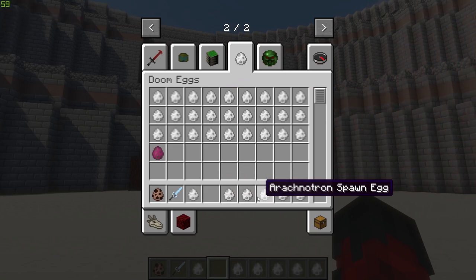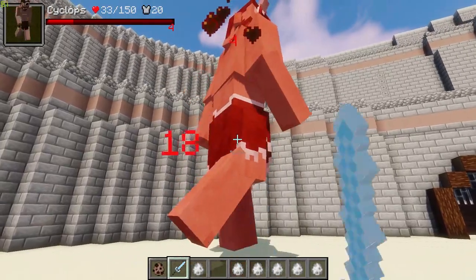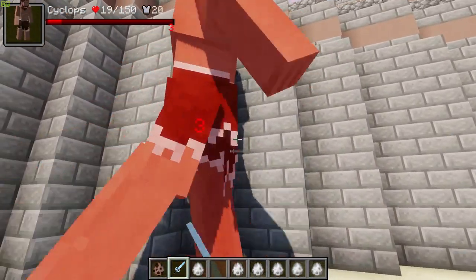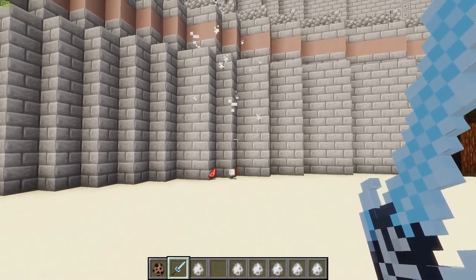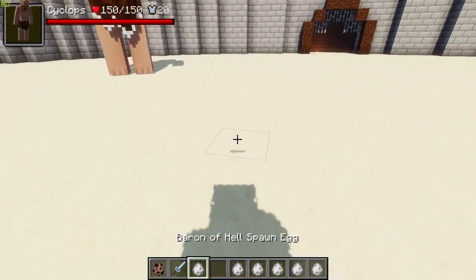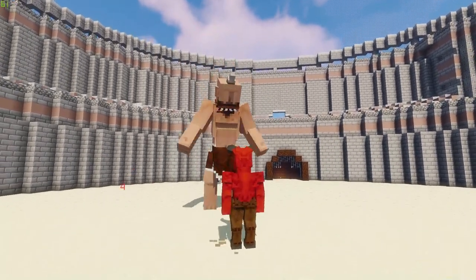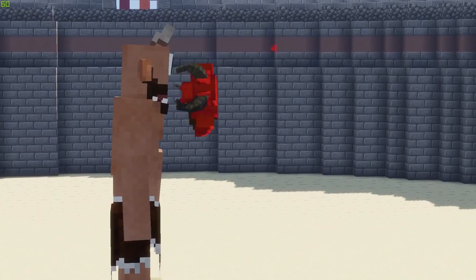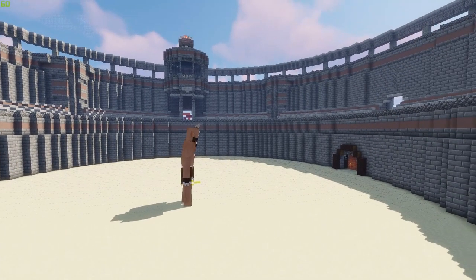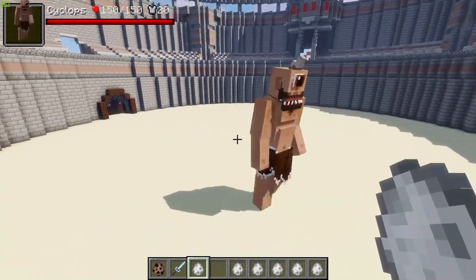We're gonna get out the Baron of Hell. Here he is - he's in, and he looks mean, but he's just going to be eaten by the Cyclops. This is madness - the Baron of Hell is trying to throw projectiles, but it's just not working. The Cyclops hasn't even lost any health - my word.